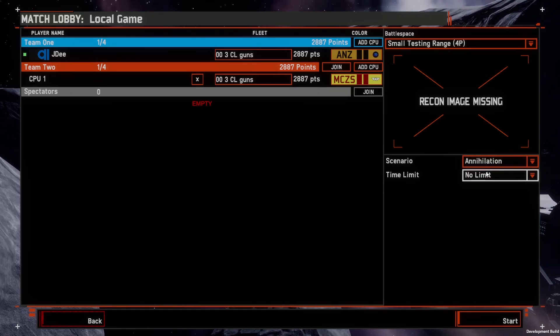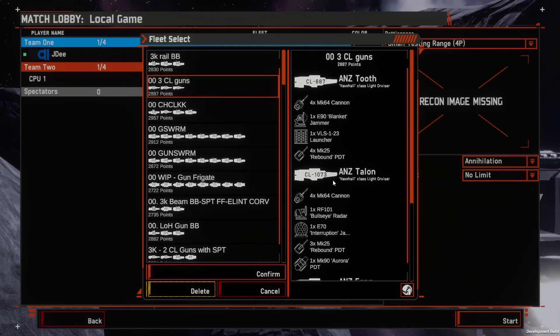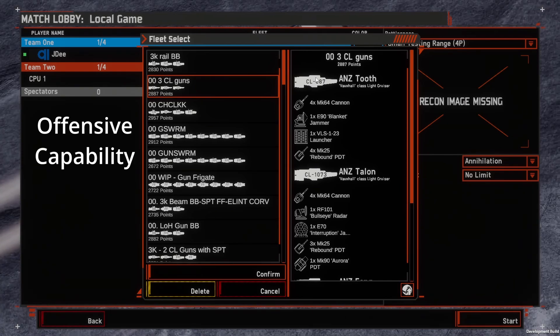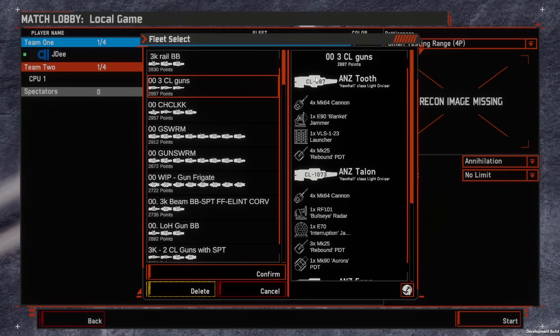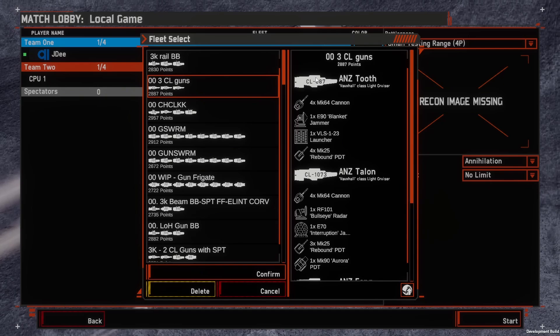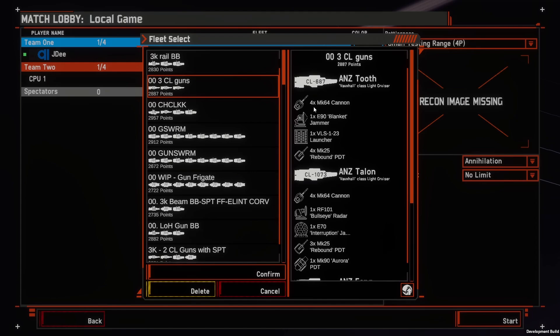I also have no time limit, so I'm independent of whatever I'm doing. For this demonstration, I'll be using the 3CL gun fleet, which has a mix of missiles as well as guns. One important thing to note is that you also need to have at least one gun and a piece of ammunition or missile on a ship so that you don't accidentally trigger the 30-second countdown timer when the game recognizes that none of the ships have an operational capability. You want to bring at least one gun, usually a 120mm with maybe some HE or AP.